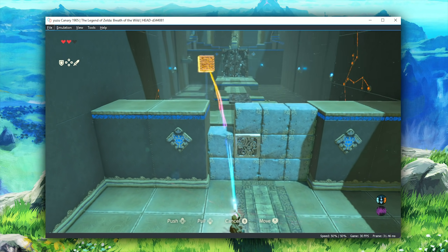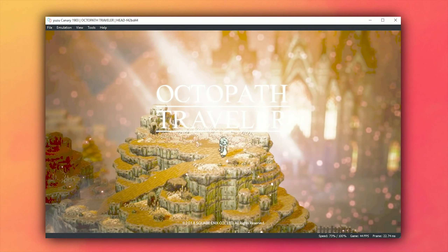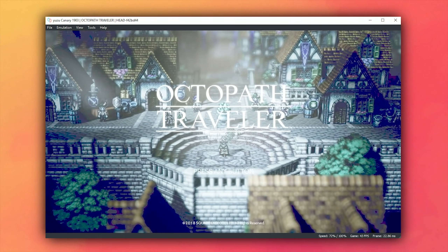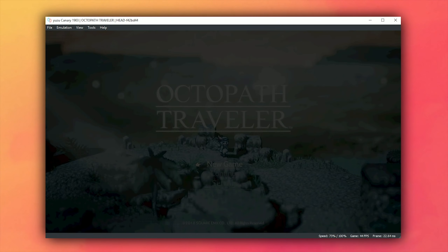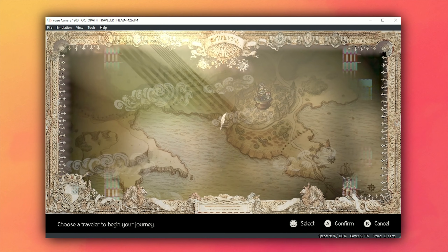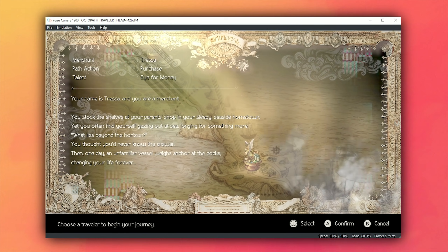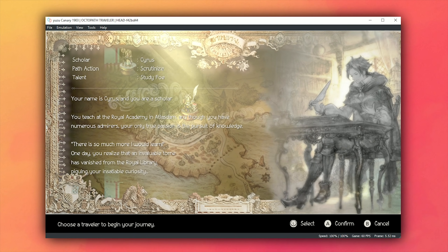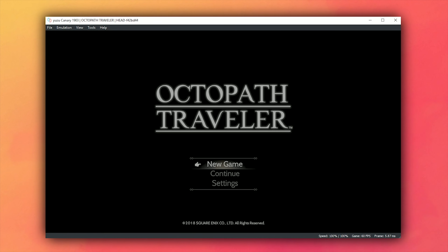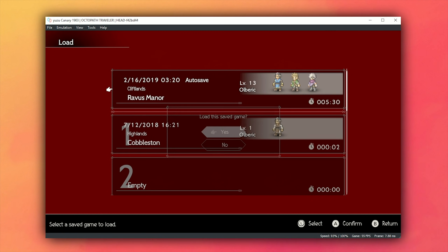We're going to be continuing with this compatibility update where we're going to be taking a look at Octopath Traveler. As with the last two games, Octopath Traveler has seen a significant boost in compatibility on this Switch emulator. Its menu performance alone has at least doubled in this update, and as you can see in my movement of the cursor, it no longer completely bugs out and moves at about 15 or 20 times the speed. In these selection menus for each of our heroes, I am now able to successfully select any one of them, and loading between screens is now instantaneous instead of waiting 15 to 25 seconds.